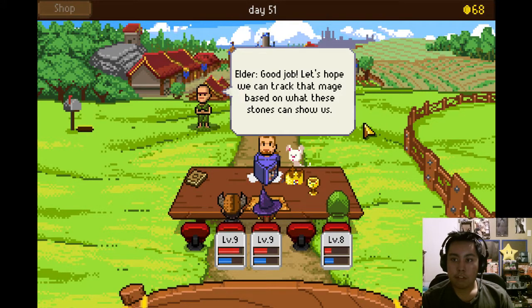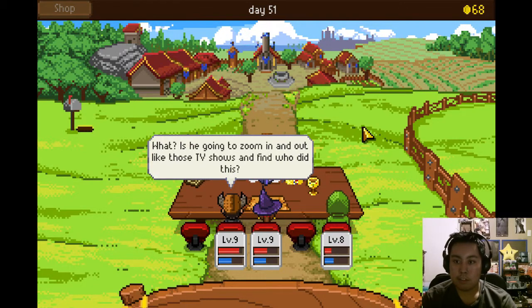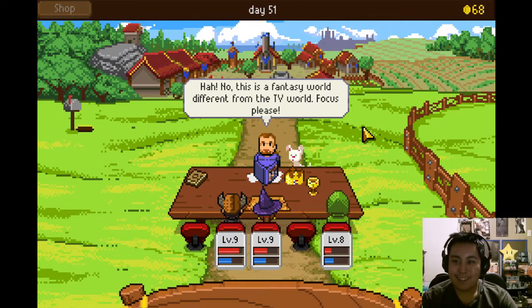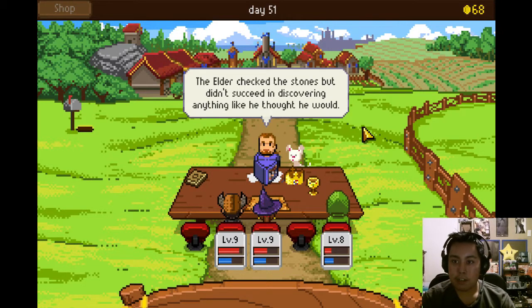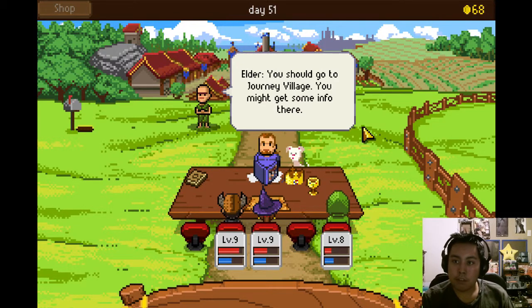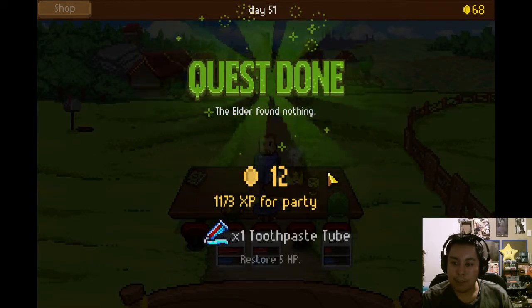We made it — good job. Let's hope we can track that mage based on what these stones can show us. Is he gonna zoom in and out like those TV shows to find out who did it? No, this is a fantasy world — different from the TV world. The elder checked the stones but didn't succeed in discovering anything. I could not track the mage with the stones — you should try something different. Maybe you'll find some clues out there. You should go to Journey Village — you might get some info there.